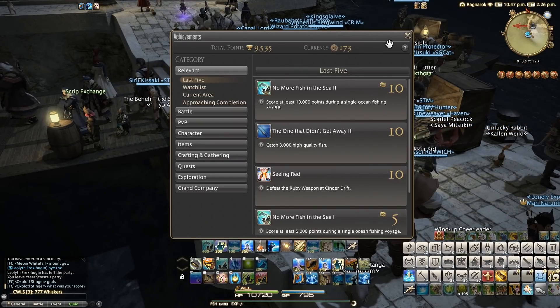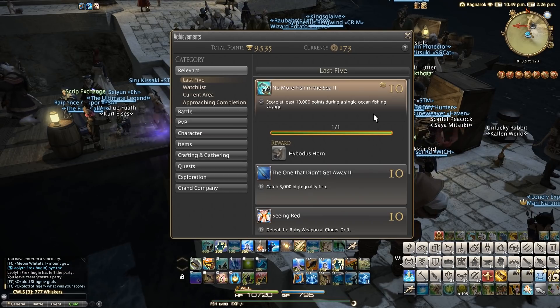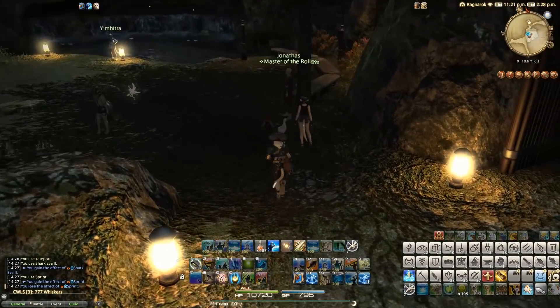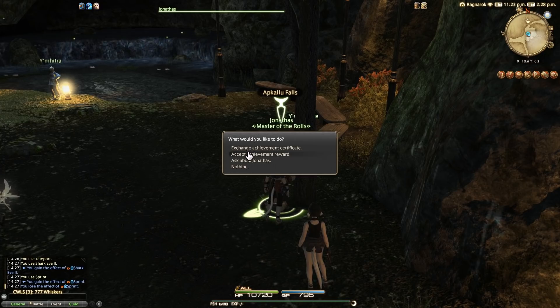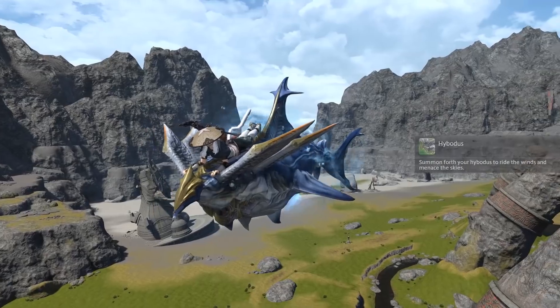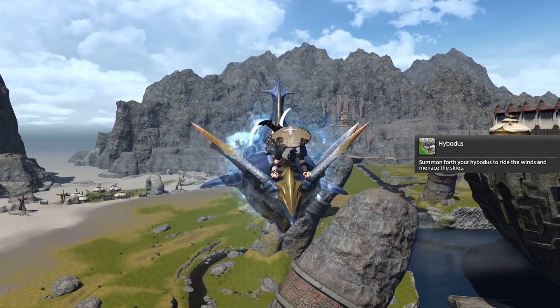So then on to the fun bit of the video — my favourite element. To collect the mount we actually go to Old Gridania to meet our old friend Jonathas next to the Apkallu Falls. Under the gathering achievement claim tab you will be able to grab the High Bodas Horn. Here's what it looks like in the game with some details, and we'll read its flavour text as well: 'Summon forth your High Bodas to ride the winds and menace the skies.'